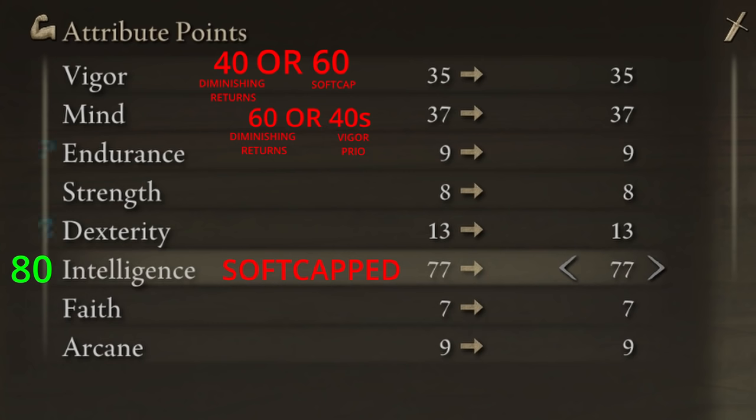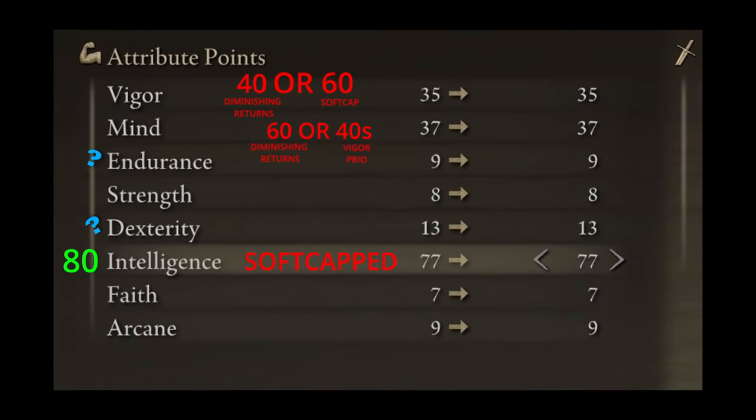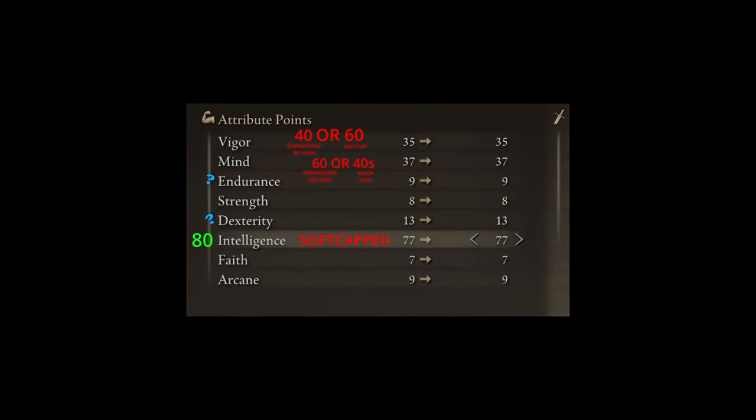The other relevant stats are endurance and dexterity, and I would prioritize endurance over dexterity if you have points left, just because it makes chain casting easier and gives you a higher equip load for better armor options. However, in my opinion neither endurance nor dexterity are truly crucial for a mage, which is why I never spend points on them — it's just extra quality of life. We will also get relevant points in several stats through our talismans, so whether you want to spend actual points into endurance is going to be a personal choice.